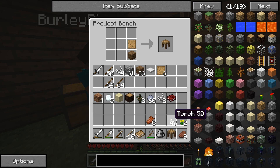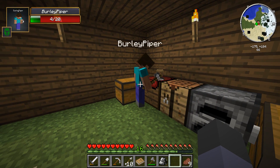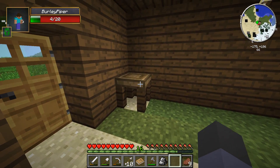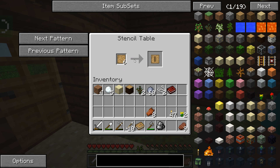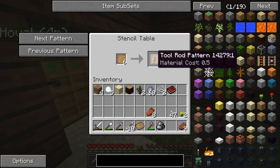We can take the stencil table — I'm going to put it down over here. Get out of the project table. I'm going to take the blank patterns over here to the stencil table. Can you see what's in there? In the stencil table, you have a blank pattern on the left and something shows up on the right.